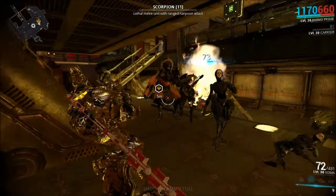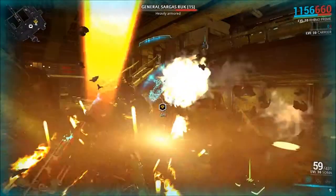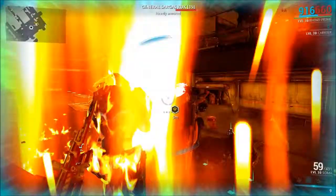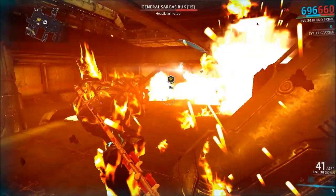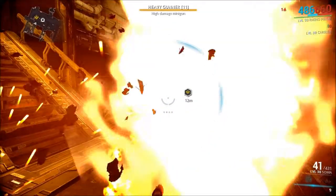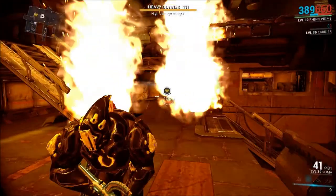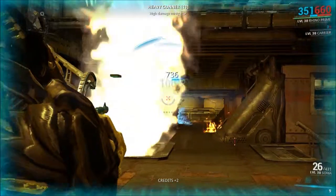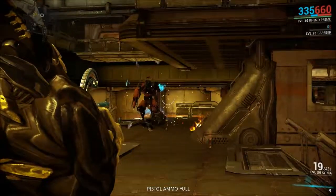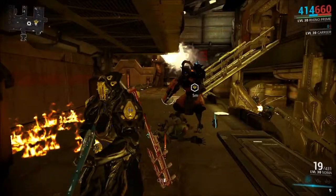As you can see I blew off his chest piece now. He has a top ability where fire spawns from above. Luckily I have armor, but it's not a good sign that I'm taking so much damage already. Luckily my shields are holding up. I need to avoid those when he's shooting above.